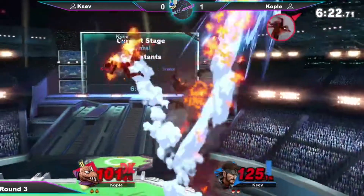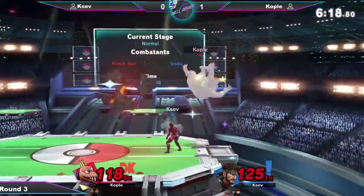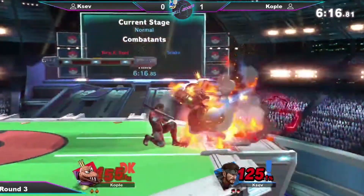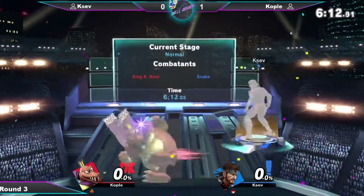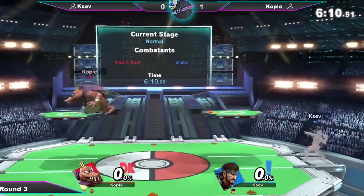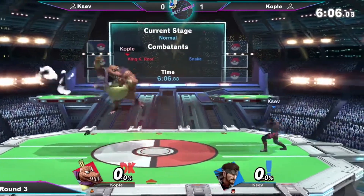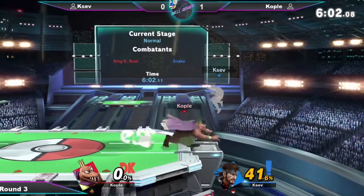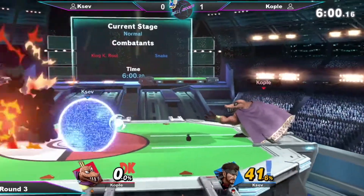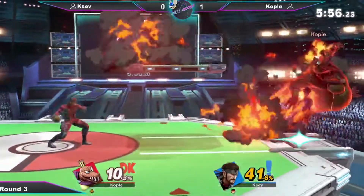Got this leg set up to the grenade and the C4 all ready to go. He's got the armor broken. I think Ksev wanted to try and set up the C4 somewhere else and didn't realize that he was close enough to get hit by the explosion. So he got that lead from that armor break and just erased it by his own hand right there. That is very unfortunate to see.